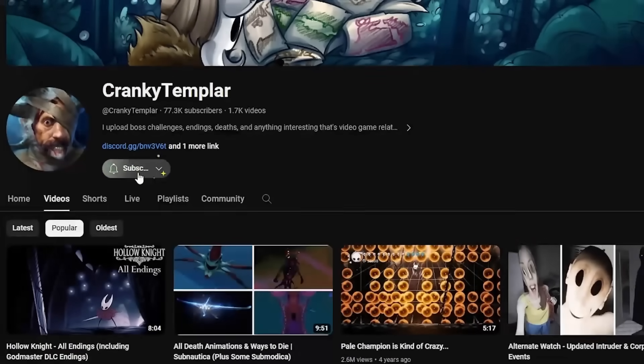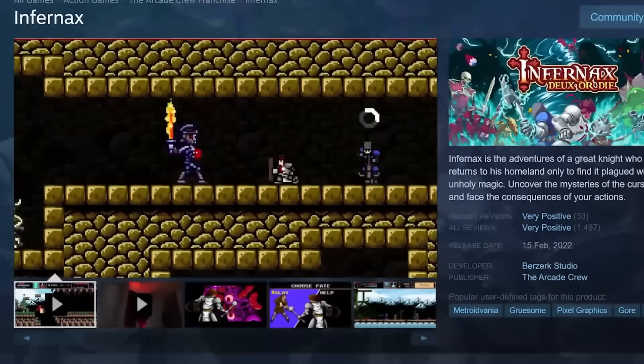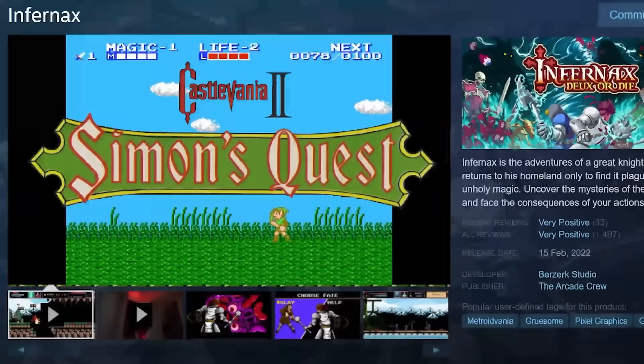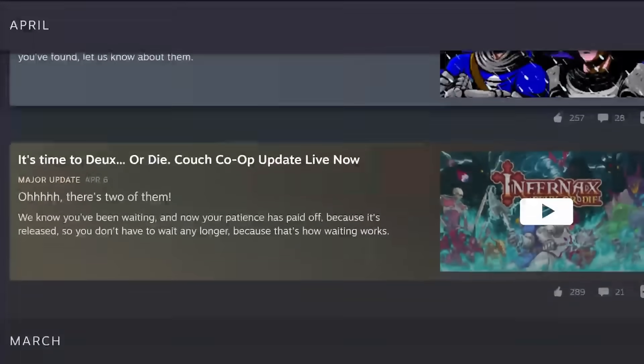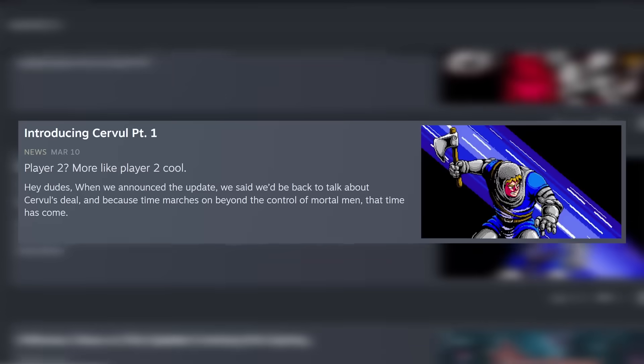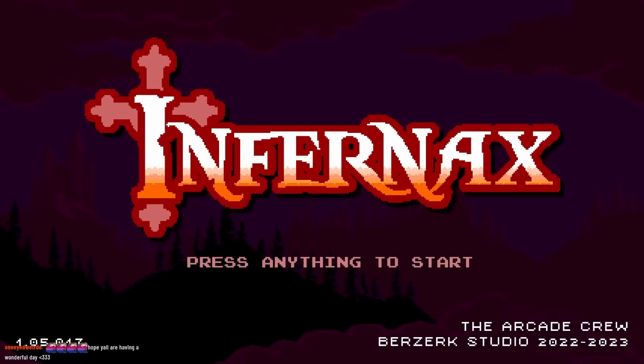The next game is pretty gruesome and gory — fair warning. I heard about Infernax through Cranky Templar. Infernax is one of those love letters to old retro style titles like Zelda 2 and Castlevania 2. I wasn't super interested at first, but seeing all the post-launch support — adding new playable characters and a new multiplayer mode — got me really interested. Let's give it a try.